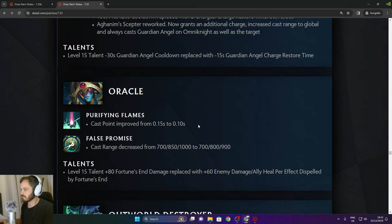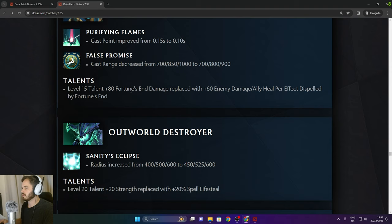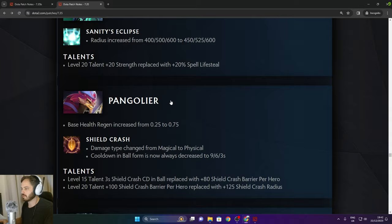Oracle: Purifying Flames cast point improved from 0.15 to 0.10. False Promise cast range decreased. Level 15 talent 80 Fortune's End damage replaced with 60 enemy damage healed. Outworld Destroyer: Senate Eclipse radius decreased in the late game — exactly the same. 20 strength replaced with 20% spell lifesteal.